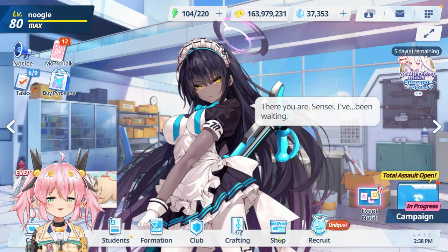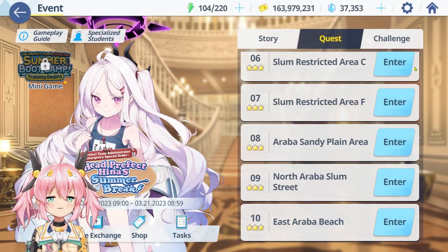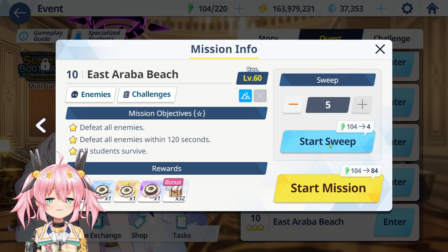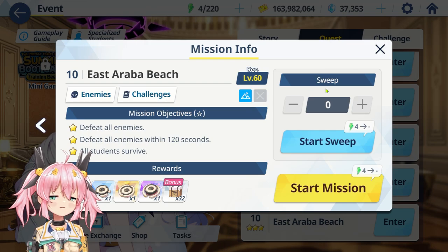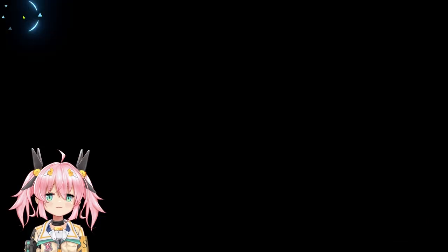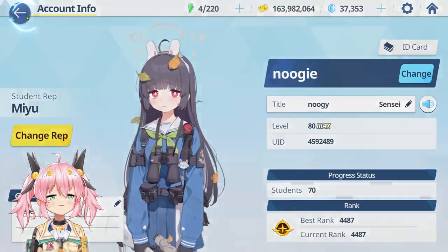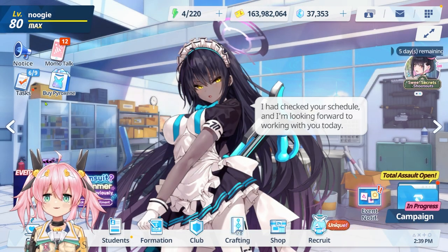My advice is that you don't really have to go crazy doing all these over and over — do as much as you want. This is how you get AP and get your levels up, because your level dictates how high your students' levels can go. For example, I'm level 80 and all my students can hit level 80. Hope this helps — see ya.